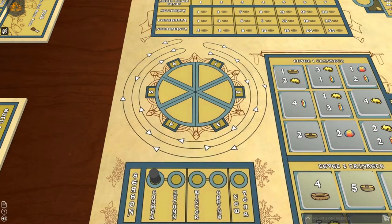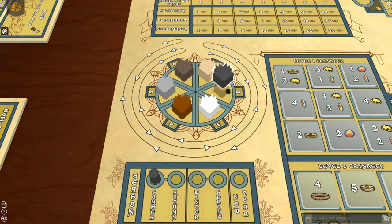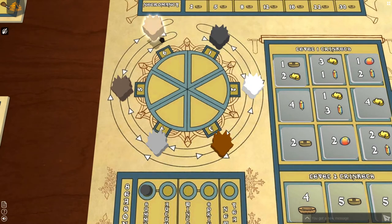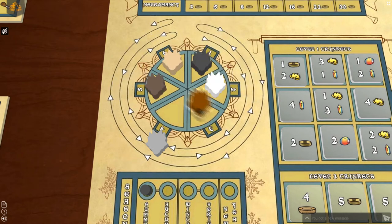Determine the player order however you wish, and place those players' dragon skulls on the turn order track on the main board. In Dragon Brood, the turn order snakes back and forth, where players begin a round by taking actions in regular turn order, and then after everyone has taken their first action, players take actions in reverse turn order starting with the player who is last. After getting back to the first player, repeat this process until all players exhaust their available actions. At the end of each round, the players' dragon skulls rotate counterclockwise, making the starting player of this round the last player in the next round.